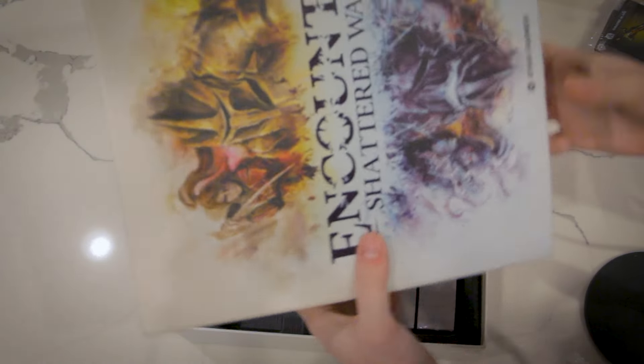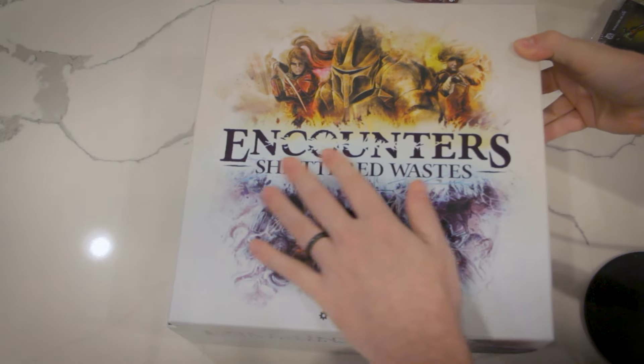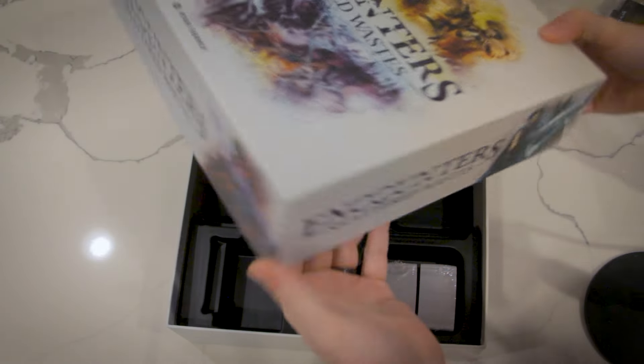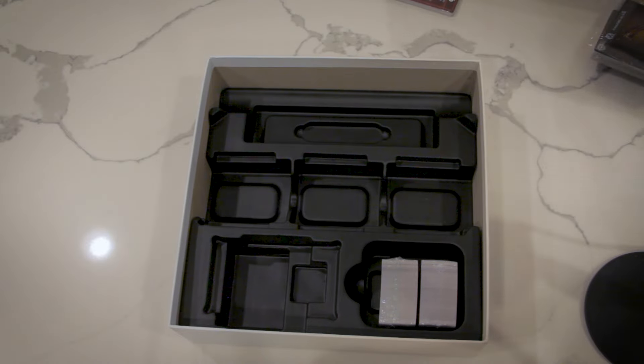Here's what the standard edition box top looks like. For all the standard edition users, it's still gloss — the name is glossed on top, which is great. You've got characters on the side, which is really cool. Love all of that. And that's sort of the unboxing.